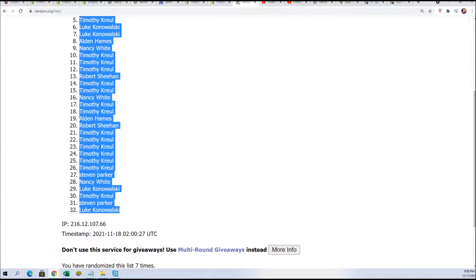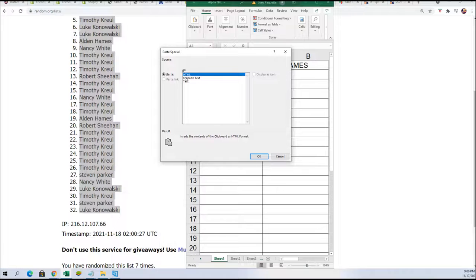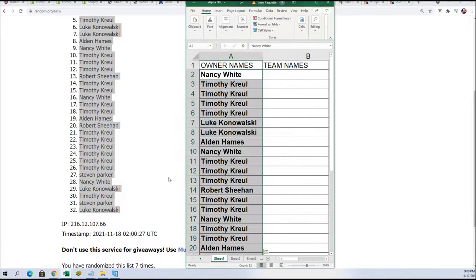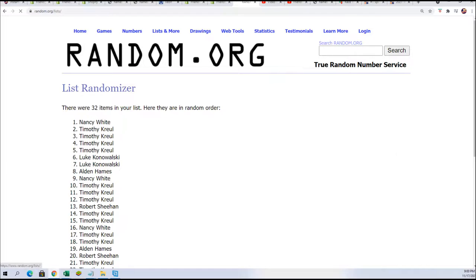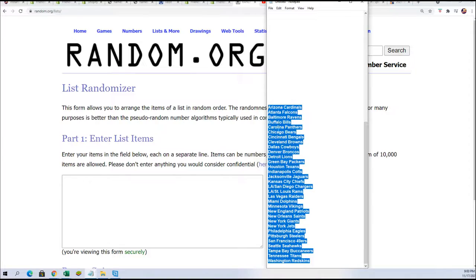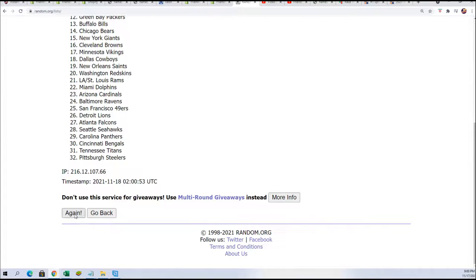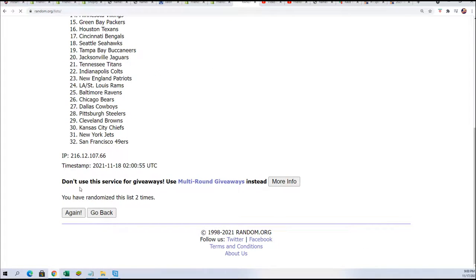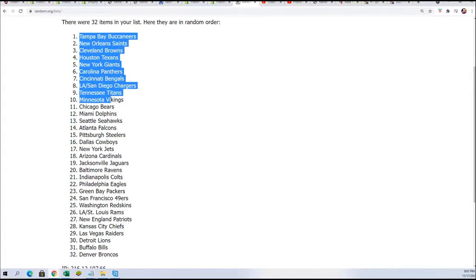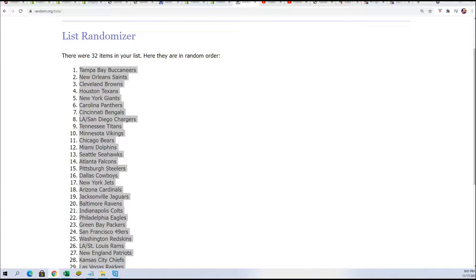We have our owner list finished and now we're going to bring through the teams. For every spot you got, you get two teams randomly - seven times through, two teams randomly, bing bang boom, lucky number seven. You'll be able to see how things stack up and which two teams you have.